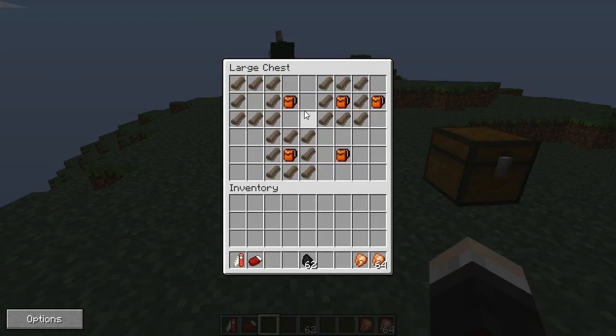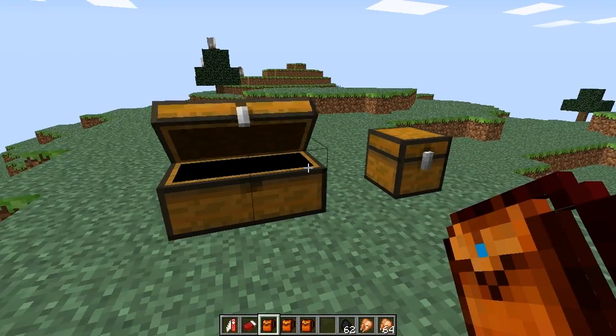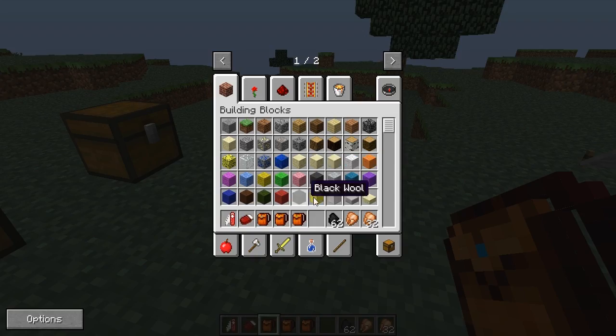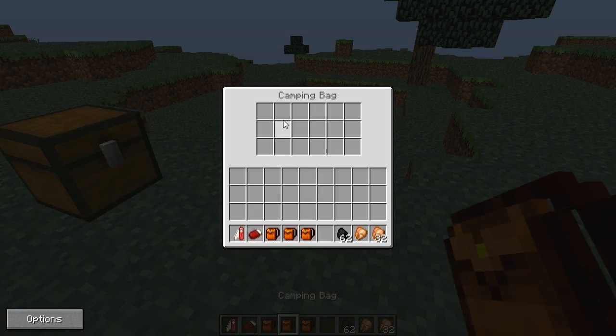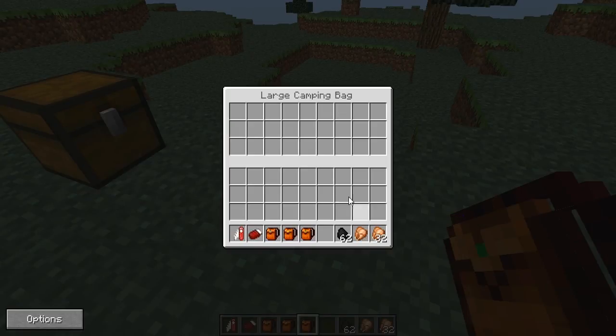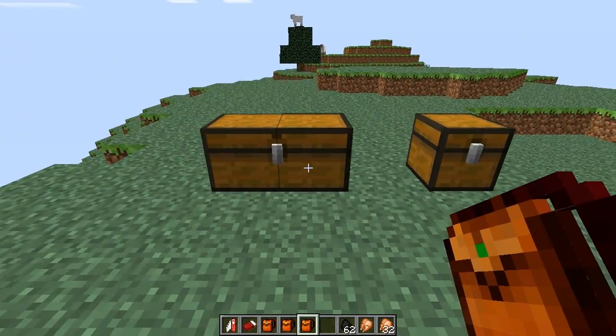We've also got camping bags, which work like backpacks. Canvas in a square with a gap in the middle makes the small camping bag. The same recipe with a small camping bag in the middle makes a normal camping bag, and then a normal camping bag in the middle makes the large camping bag. Right click to access storage - with the large camping bag you've got triple the slots, which is basically double your inventory space. A really useful feature.